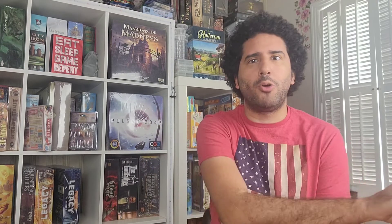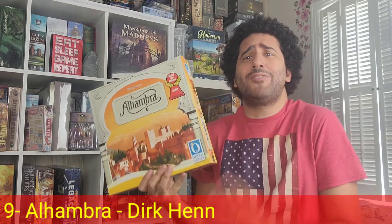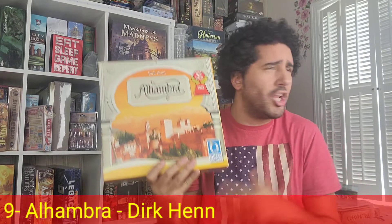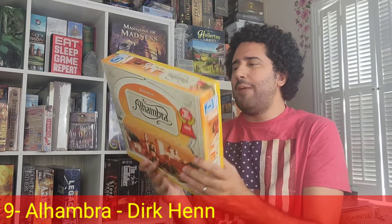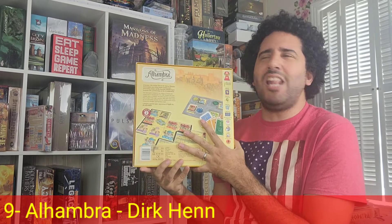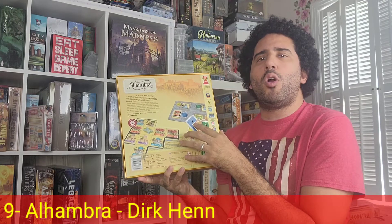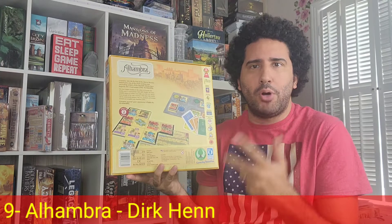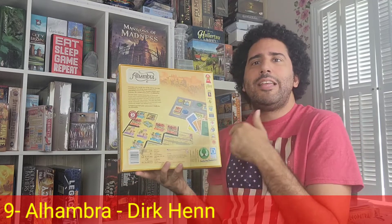My number 9 abstracted Euro is Alhambra, designed by Dirk Henn and published by Queen Games. In this game, players are basically 13th century master builders working to build their Alhambra, comprised of pavilions, towers, gardens, and pools to have the most valuable Alhambra. Essentially, you're drafting different colored tiles in a kind of stock market mechanism, with three scoring rounds throughout the game where you score based on majority in particular colors. Each color differs in value — for example, purple is more valuable than green, which is more valuable than white.